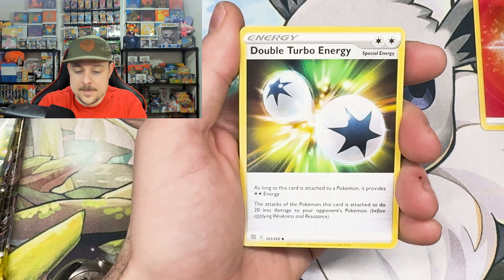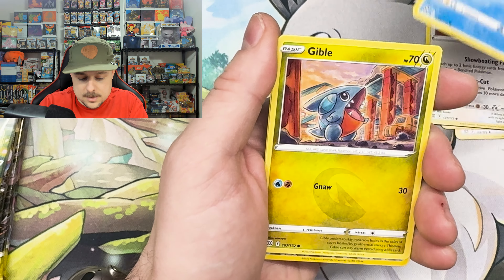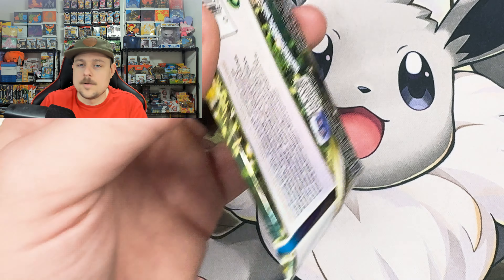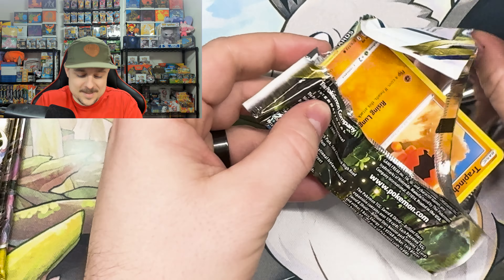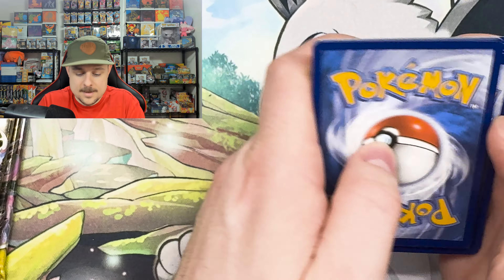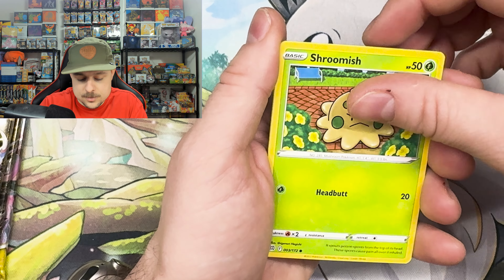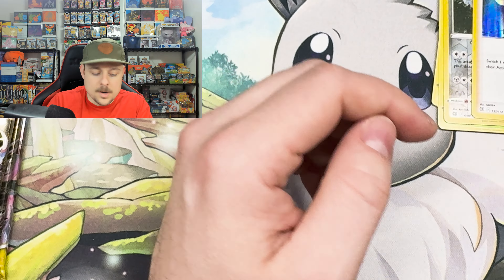Grottle, Bede, Hawlucha, Jangmo-o, Gibble, Choice Belt, and a Liepard — alright, had to end eventually. Clay Doll, Weavile, Shroomish, Wormadam, and a hollow Boss's Orders.